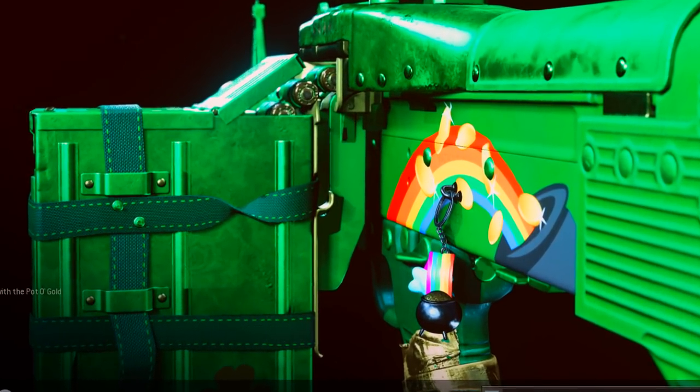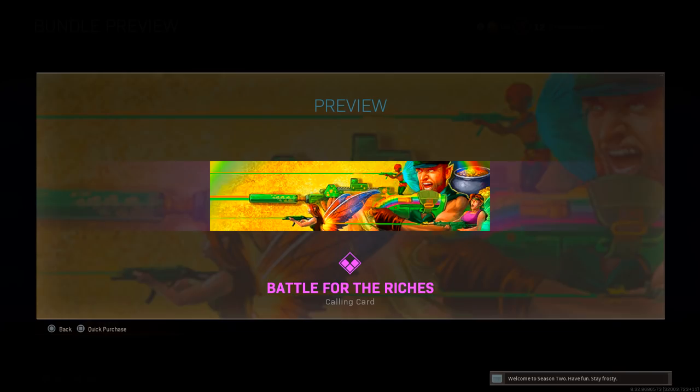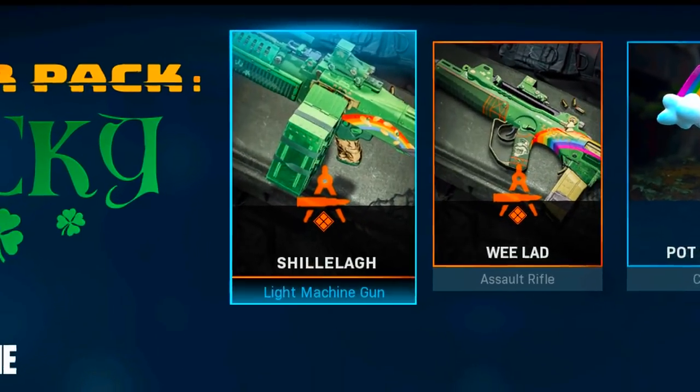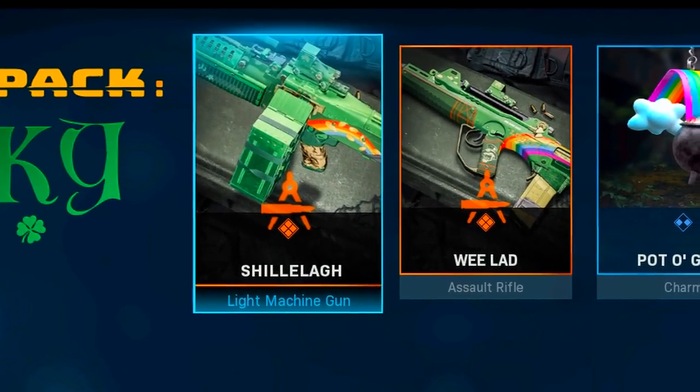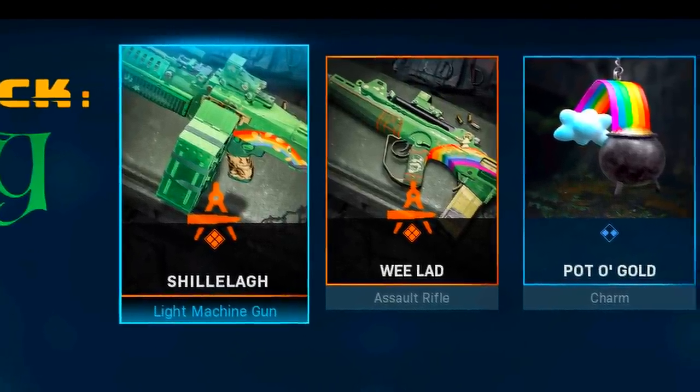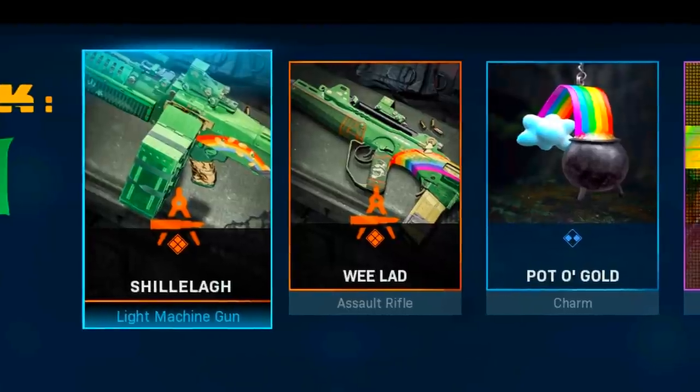Before taking a look at the new blueprints, we have the Pot of Gold as the weapon charm, the Battle for Riches as the calling card, and the Lucky Frag as the sticker. For the new blueprints, we have the Shillelagh for the M60 LMG and the Wee Lad for the FFAR, and these do have the new tracers and dismemberment effect.